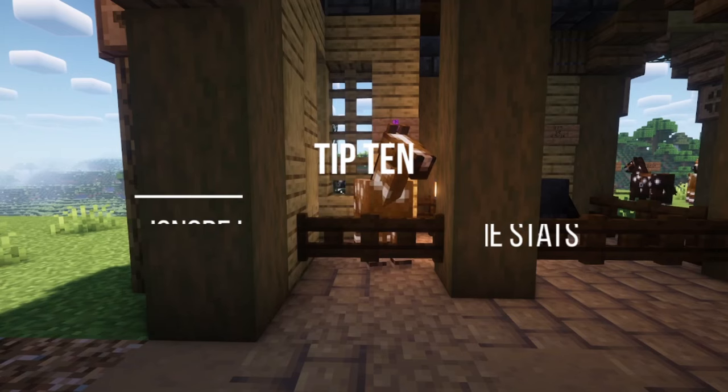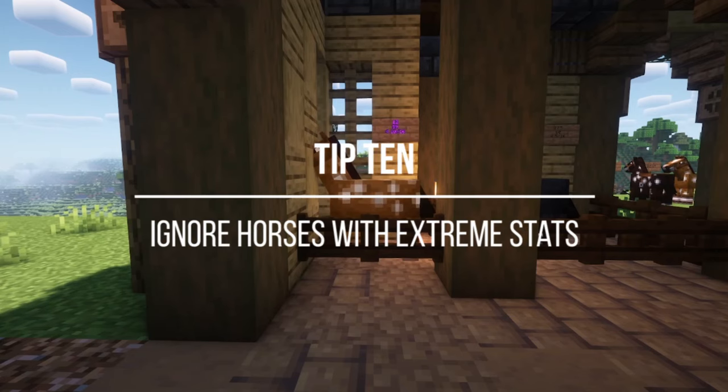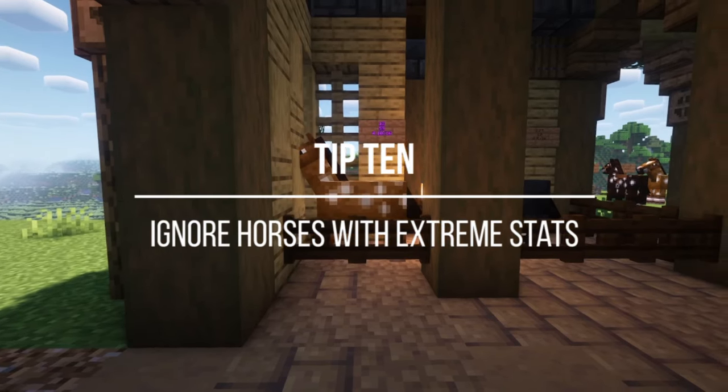Tip number 10: do not breed horses that have opposing extremes. What I mean by that is you're going to wind up with horses that are, say, really fast but they're really poor jumpers, or they have one really good stat and one really poor stat.